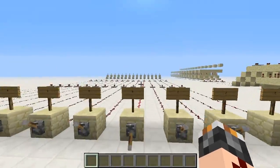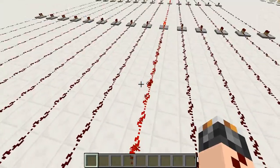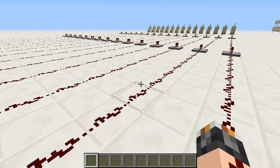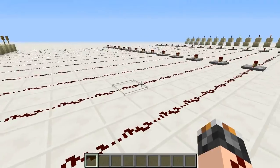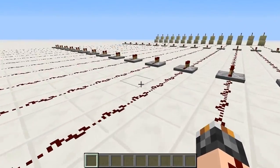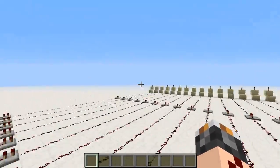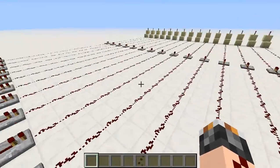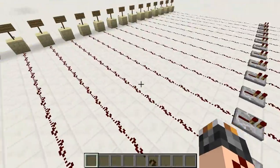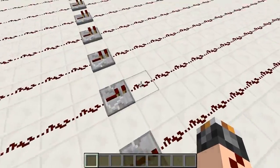And if you turn on a lever, a Redstone torch turns on like that. But this is a very inefficient way of doing it, because it's very expensive in survival. It's also not compact, it's really hard to make turns and bends and go up or down, and it probably lags your game quite a bit. If you have long wires, it will lag your game because of the particles.